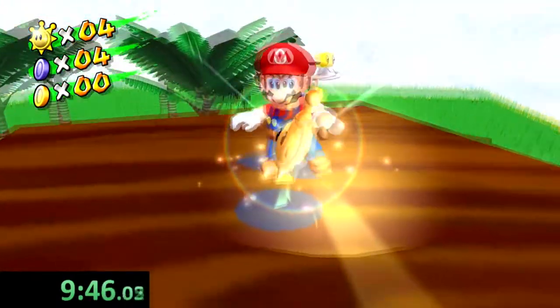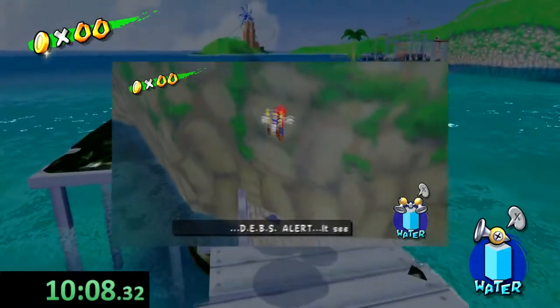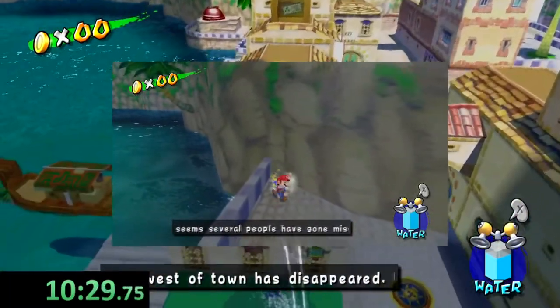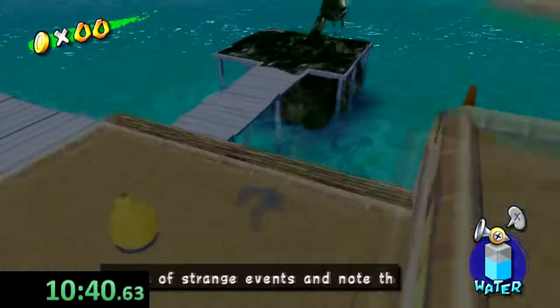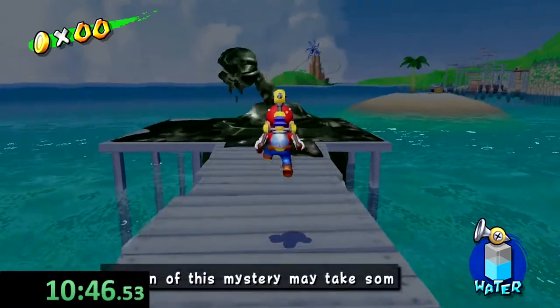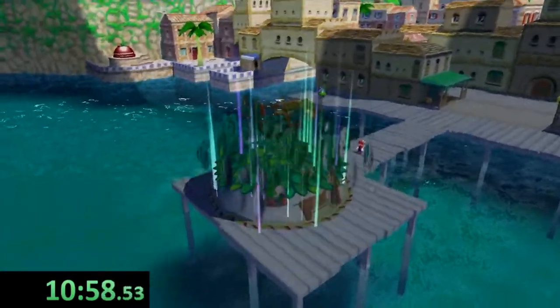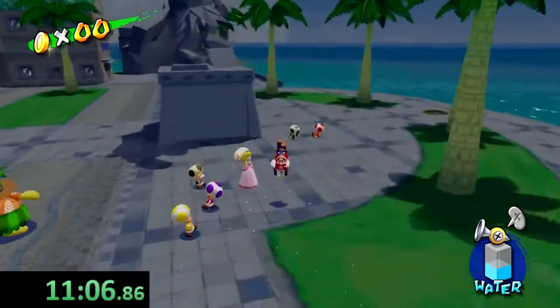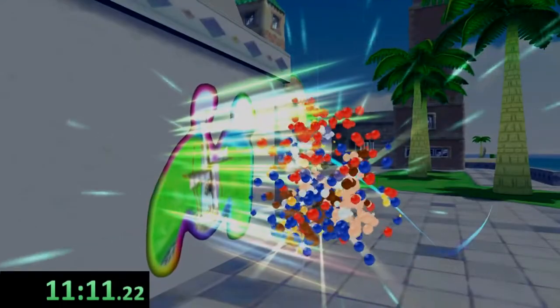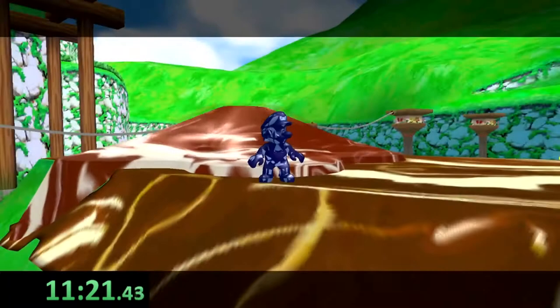That wall I wall-jumped off of to do the spin jump and get over to this level is not wall-jumpable before you beat Shadow Mario, and I don't know why that is. My personal theory is that in the game files, there's not one Isle Delfino map file — there are seven or eight Isle Delfino map files. My assumption is that in the original map file used for the intro of the game, when Shadow Mario is still coming and Peach is getting kidnapped, they just did not code that wall to be wall-jumpable.